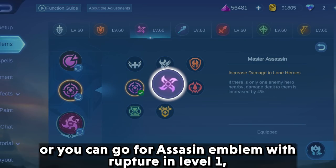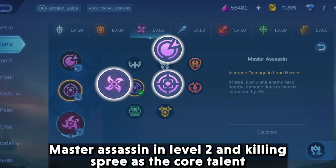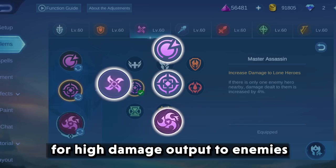Or you can go for the assassin emblem with rupture at level 1, master assassin at level 2, and killing spree as the core talent for high damage output to enemies.